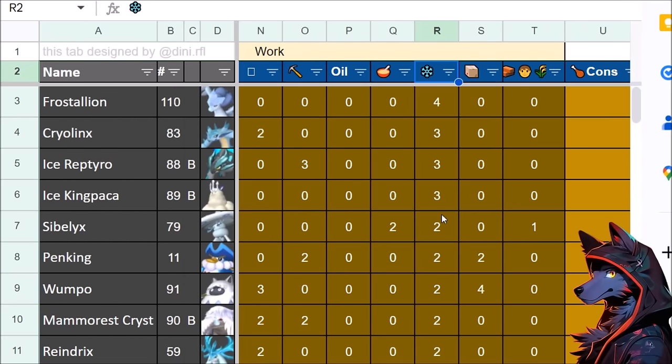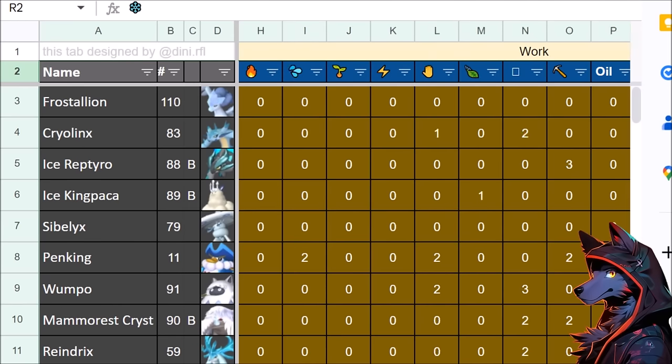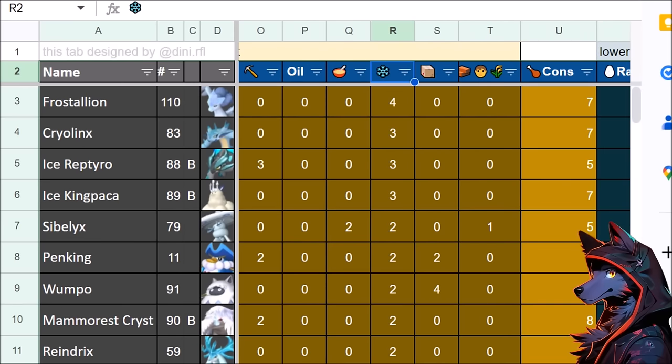Same thing with cooling — it just feels weird to have a pal do nothing but keep your food cold. If you have crazy manufacturing you can just replace whatever gets spoiled. Frostallion has 4 cooling but doesn't really have any base utility. Unless the hyper end game requires you to want the best food buffs and keep them in the fridge — even if it means dedicating a Cryo-Lynx just to that.